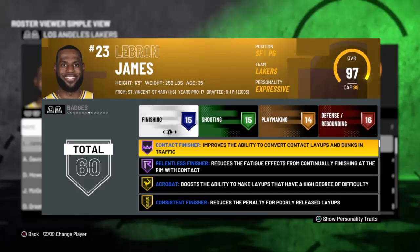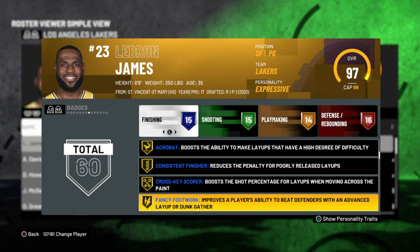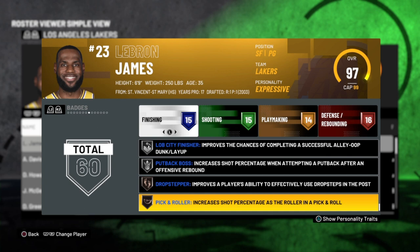Now for LeBron's badges: he has Contact Finisher and Relentless Finisher on Hall of Fame, so getting to the paint is easy. Then you got Acrobat, Consistent Finisher, Cross-Key Scorer, Fast Break Finisher, Pro Touch, Showtime, and Slithery Finisher. All those badges plus LeBron's attributes — that's the reason why I rarely took jump shots. I don't think I took more than two threes with LeBron.